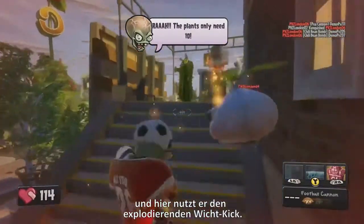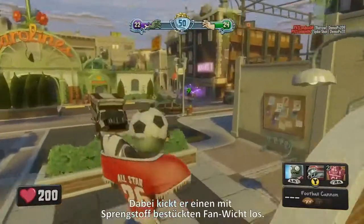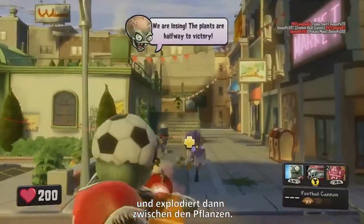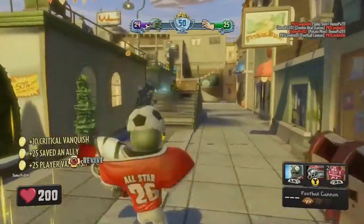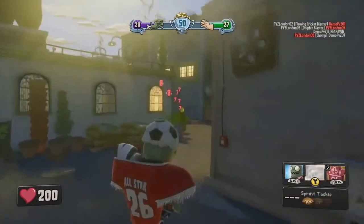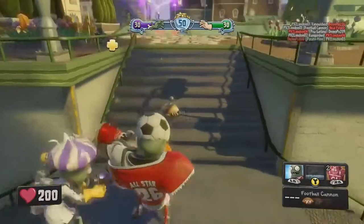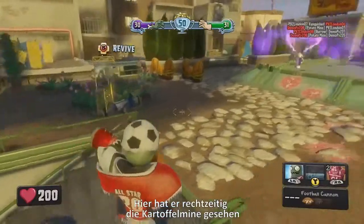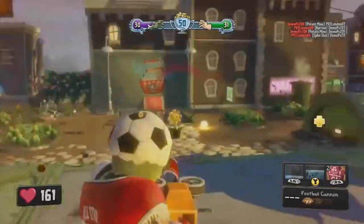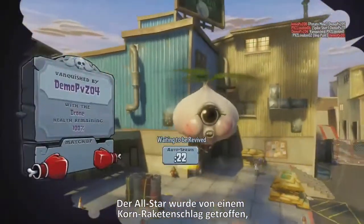Here the zombie's going to use his exploding imp. The imp is a fan imp that's been laced with explosive — it bounces a couple of times before exploding hilariously, taking out plants. Here he is combining the football cannon with his powerful sprint tackle attack. Whenever he's got plants in front of him, he can unleash that for a powerful knockback and damaging blow. He saw the potato mine there, backed away and let his teammate take the hit. The All-Star got caught in a corn missile strike, called in by the Garlic Drone.